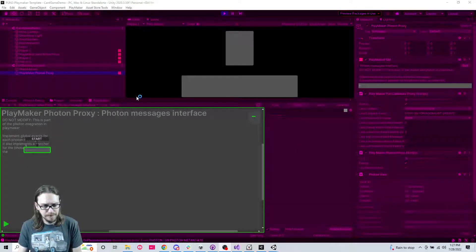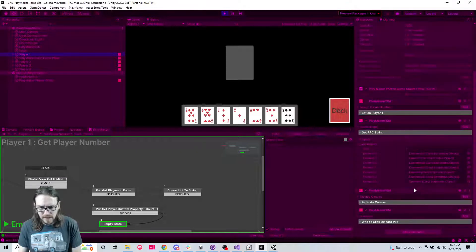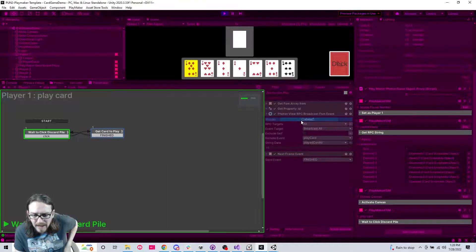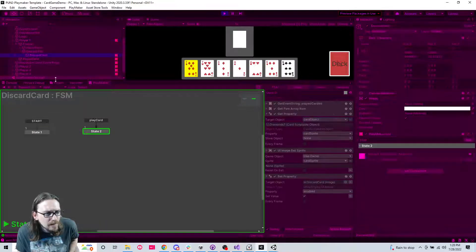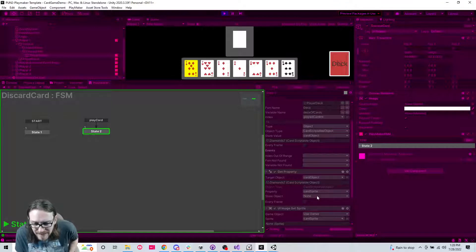There we go - shuffle, deal. Player one: seven of diamonds, seven hearts, three diamonds, ace of diamonds, four hearts, five of diamonds, six spades. If I click seven diamonds and then click the discard pile, it should be placing that there - why is it not? Play card is getting the card to play, the card id is 19 from our deck. It sent a 'play card' event, so this should be on the discard pile.